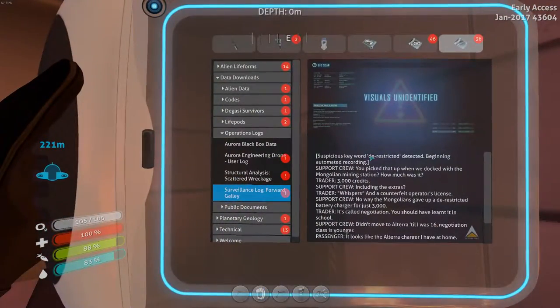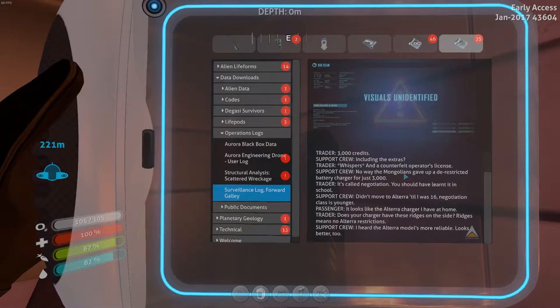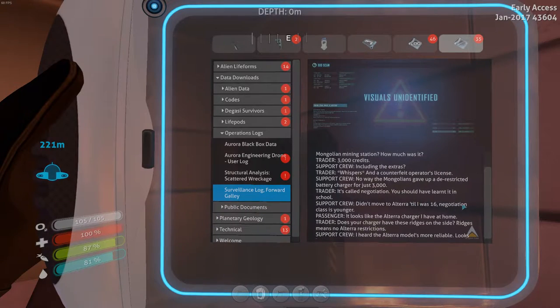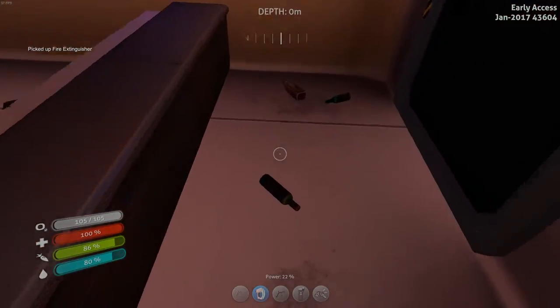What does this say? Suspicious keyword detected, beginning automatic recording. Support crew: 'You picked that up when we docked with the Mongolian mining station. How much was it?' 'Traded 3,000 credits, including the extras, and a counterfeit operator's license.' 'No way the Mongolians gave up a de-restricted battery charger for just $3,000.' 'It's called negotiation - you should've learnt it in school.' 'Didn't move to Altera till I was 16. Negotiation class is younger.' 'It looks like the Altera charger I have at home.' 'Does your charger have ridges on the side? Ridges means no Altera restrictions. The Altera model is more reliable - looks better too.'